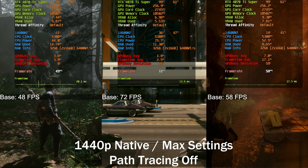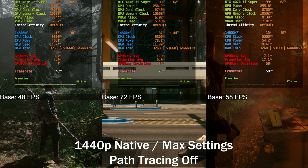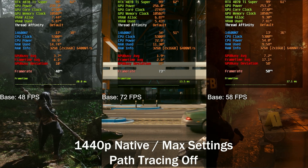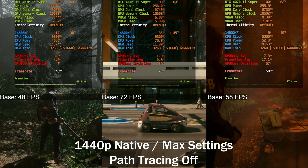You can see that we've got a base frame rate of 48 frames per second with BlackMyth Wukong, 72 frames per second with Cyberpunk, and 58 with Alan Wake 2.